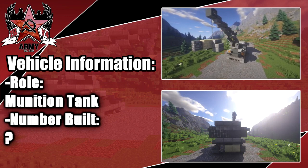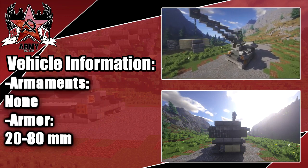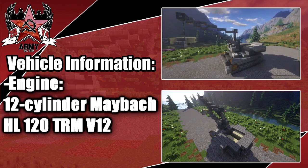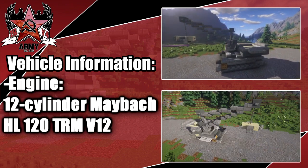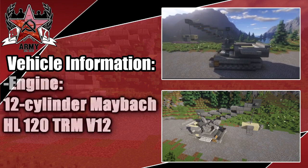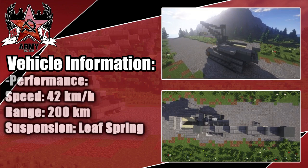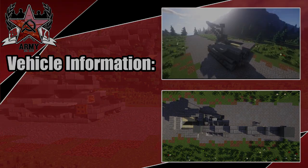I really couldn't figure out what its actual role was, but it basically supplied the Karl Gerät. No armaments on this, but 20 to 80 millimeter thick armor. The engine was a 12-cylinder Maybach HL120, with a max speed of 42 kilometers per hour. I don't know if that's with or without the crane, but anyways enjoy the tutorial guys.